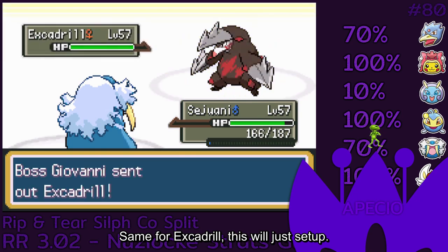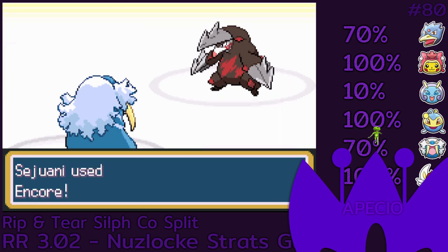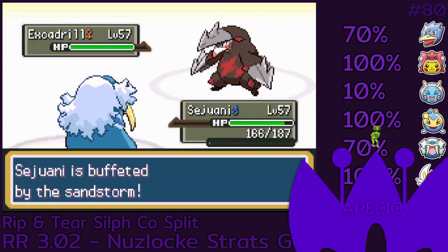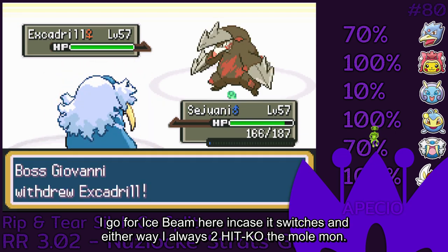Same for Excadrill — this will just set up. I go for Ice Beam here in case it switches, and either way I always two-hit KO the mole.